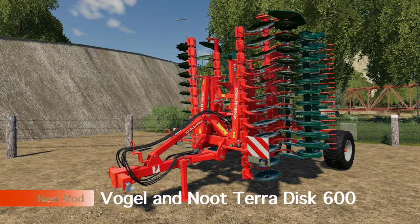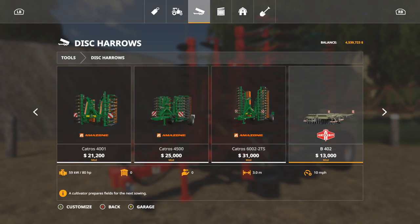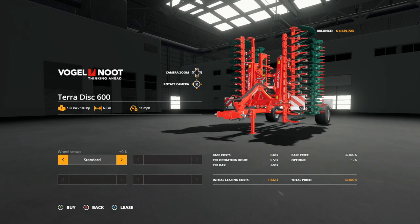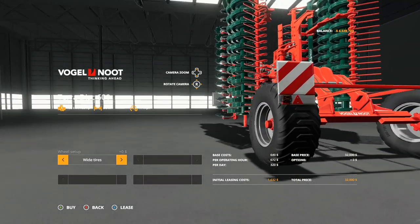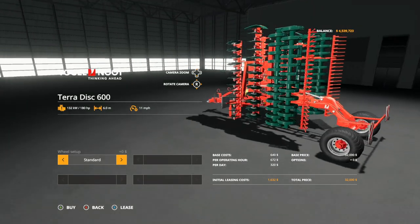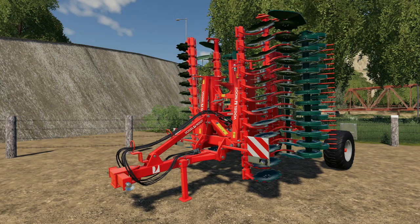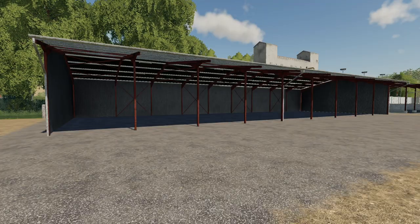We've got a new disc harrow — the Vogel and Noot Terradisc 600. Found in tools under disc harrows, it's 32,000 dollars, six meters wide, requires 180 horsepower, goes 11 miles per hour. Wheel setups are standard and wide tires. It cultivates — that's what it does.